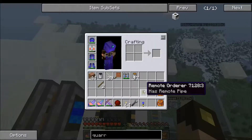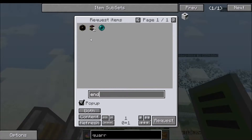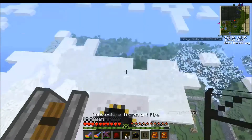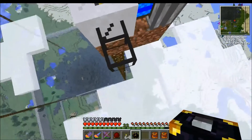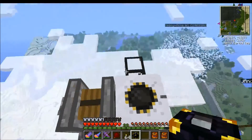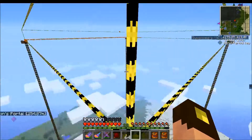Any items it gets out of the ground are going to go straight into my sorting chest, and the sorting chest will send it to the sorting system, and the sorting system will sort it. How many times can you use the word sort? So while that is doing its thing we're going to make ourselves a regular jetpack.